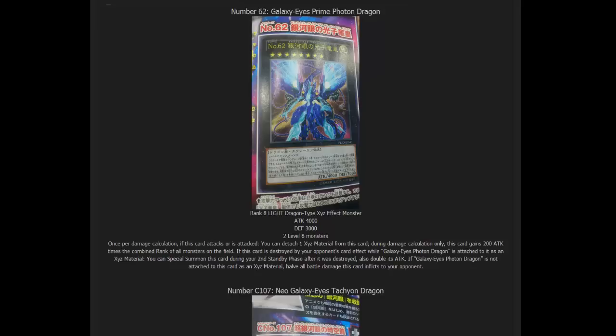The main card people want to know about is Number 62: Galaxy Eyes Prime Photon Dragon. It looks freaking awesome. We have a pretty good picture of it and it looks awesome. Let's read off its stats — it is a Rank 8 monster, Light Dragon of course, with 4,000 attack and 3,000 defense. It requires two Level 8 monsters to Xyz Summon, so it is generic and doesn't require anything specific.